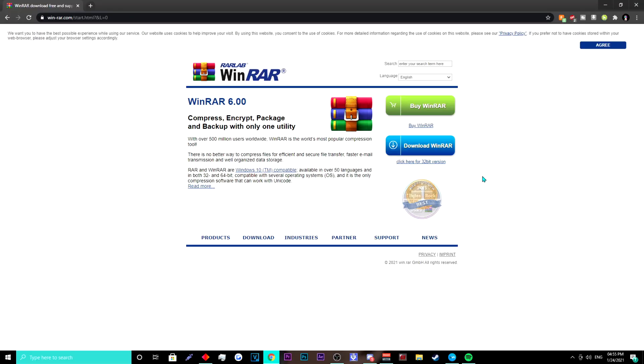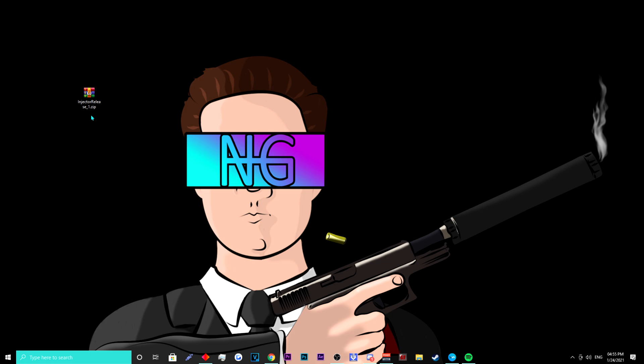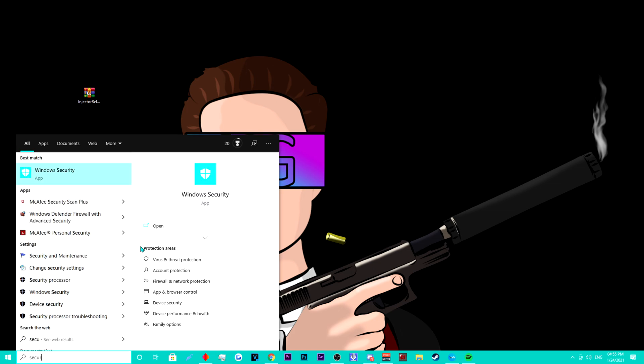Like I mentioned before, you are going to need WinRAR, or anything like that — 7-zip works as well. Next, you'll need the injector, which can be found in the Taco server. You do not need to unpack this file. Also, when trying to download this, you will need to turn off your real-time protection.